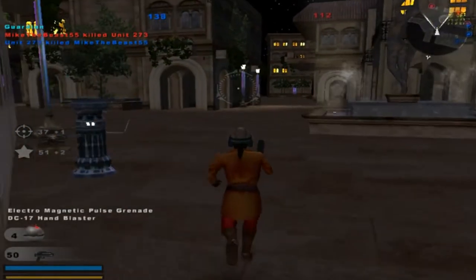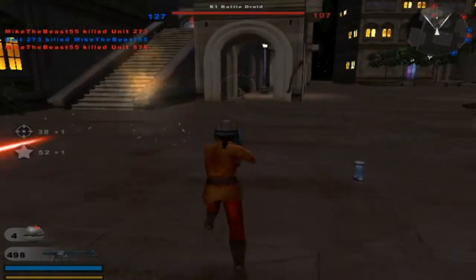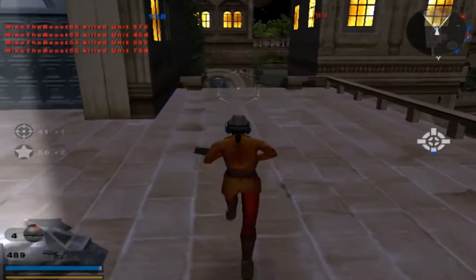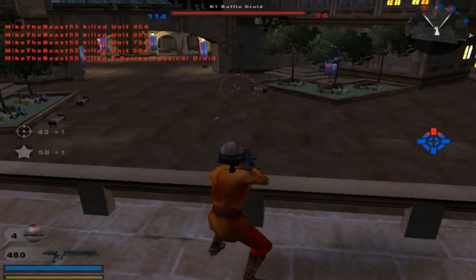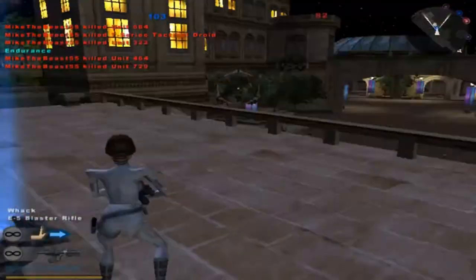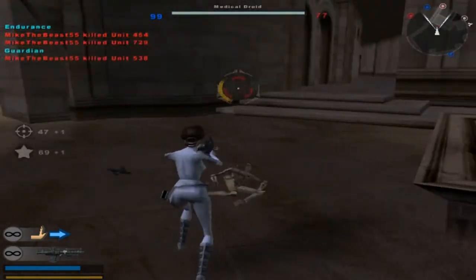How about the Naboo pilot? Hand blaster and a blaster carbine with electromagnetic pulse grenades — I hope I even said that right. Got rid of a few more of them. There's the T-Series — I killed him in one shot! Let's go Padme. I think this thing's more of a one-shot kill depending on how you shoot.